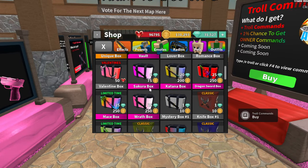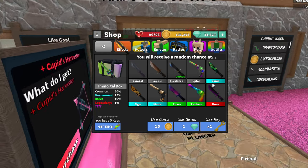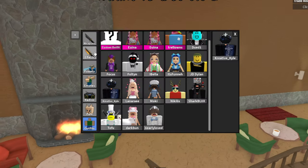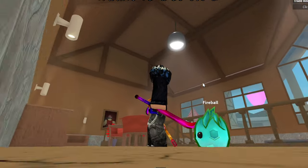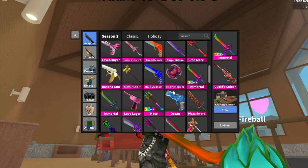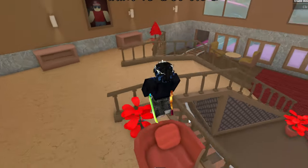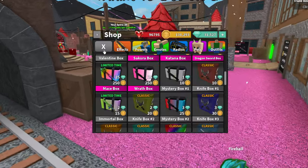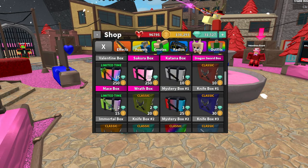Next up, we have a brand new case. If you go into weapons and then limited time, there's a new Immortal Box for 15 coins and two gems. As you open it, you can get an Immortal Godly Knife or an Immortal Chroma Godly Knife. There's a one-in-a-hundred chance to unbox the chroma or the normal one — equipping the Chroma Immortal right now and it looks really cool. It's pretty cheap at only 15 coins or two gems.